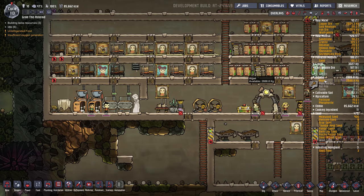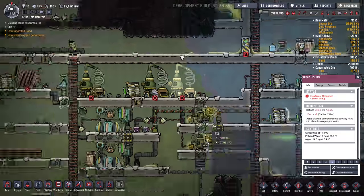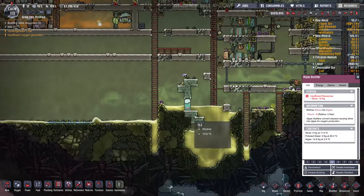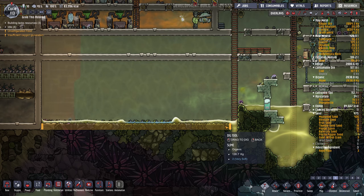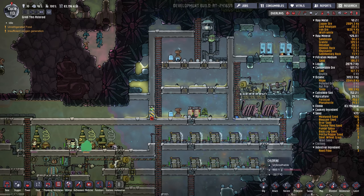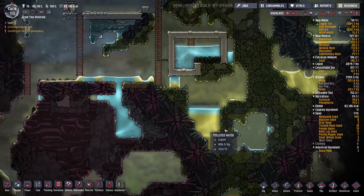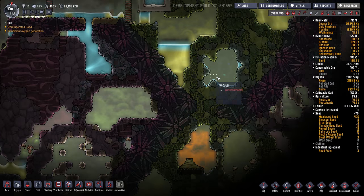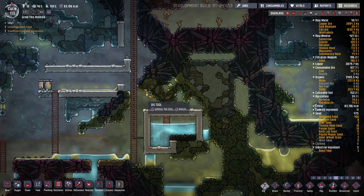We are out of algae, or almost. We're out of slime — that's okay. Probably get some more slime here. And we should go get this natural gas down here. I had started that project but I didn't finish it. I think we can go in here instead.